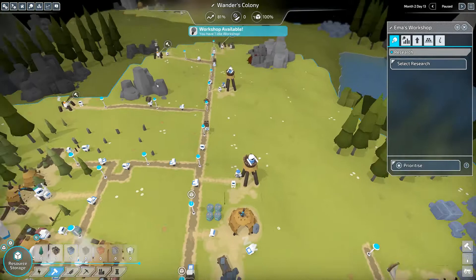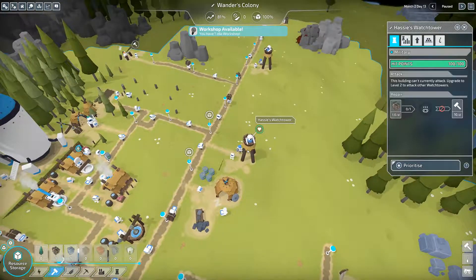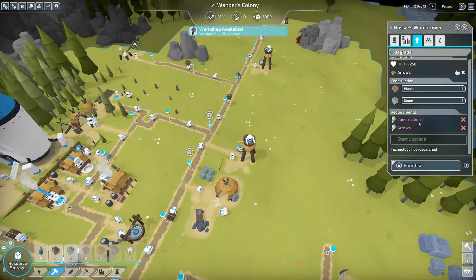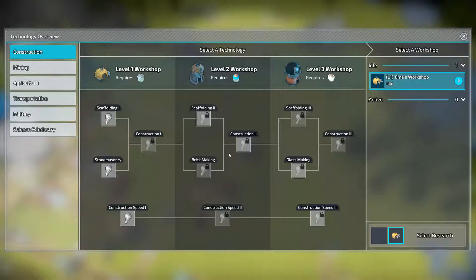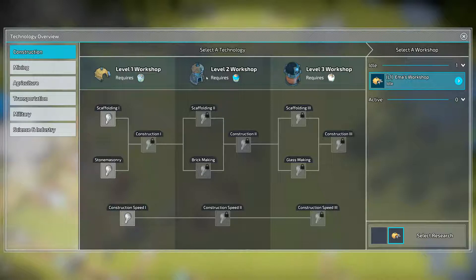So we want to attack them. With the workshop, level two watchtowers can attack - we need construction one and arrows one. So I'll select the workshop and queue construction one and arrows one. To get arrows one we need a level two workshop, and we can only get level two if we have construction one first - there's our answer.